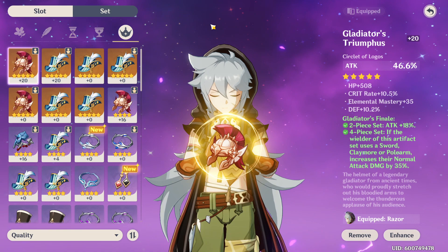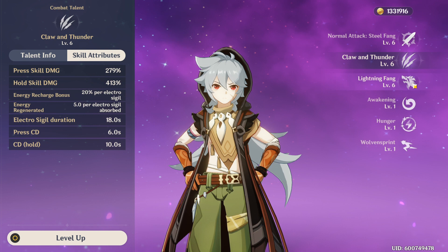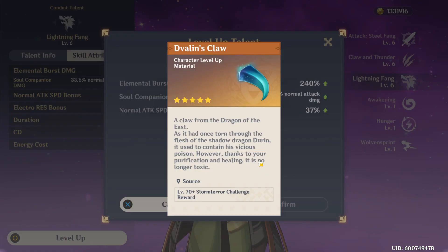All of the talents on our Razor have been increased to level 6, granting us a high damage increase on all of our attacks. At talent level 6, the leveling drastically slows down because you will need specific weekly boss materials to continue leveling up until you eventually reach level 15. At that point in the game, your character is going to become extremely powerful.